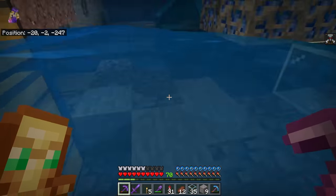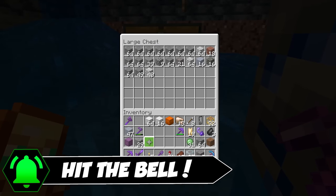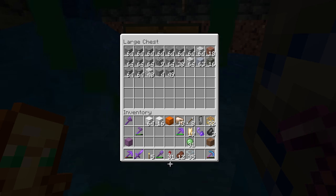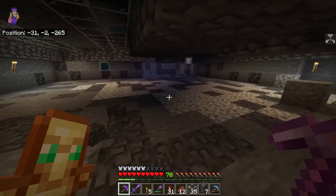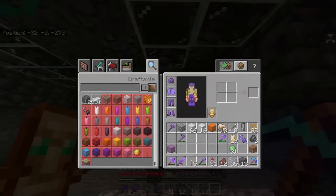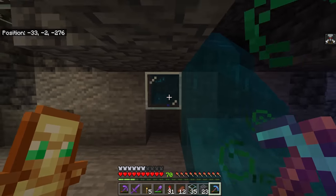0.12 was also really exciting because it added for the first time the real Nether to the game — a separate dimension and everything. This is one of the updates that really got me playing Minecraft Pocket Edition. I was live streaming at the time and I remember going into the Nether and it was kind of intense, made more intense by the addition of Nether Fortresses. This update also added anvils, snow golems, and charged creepers.